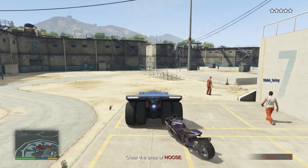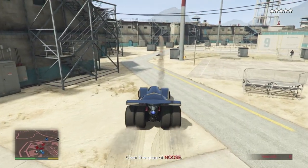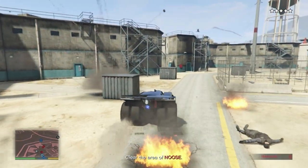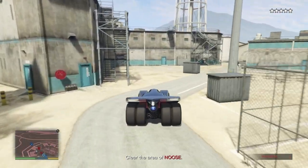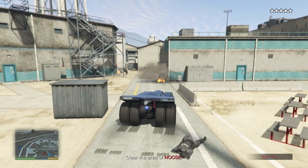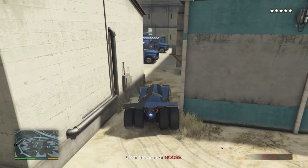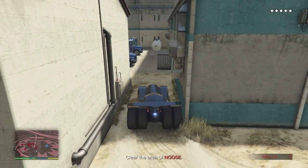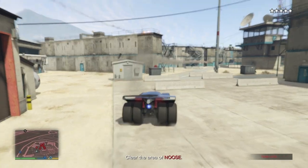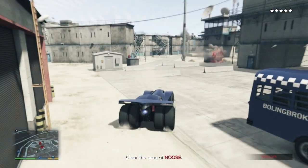As you parked far enough away from Ryszkowski, you'll still be inside your Vigilante. If you parked too close, your character will spawn outside of it. As soon as the cutscene ends, you can start locking onto the noose NPCs and blowing them all up. You'll also have help from the demolition team in their Buzzard, so you can start heading around the corner for the next wave of enemies spawning. There's a small gap between the two buildings to your west — that's your exit out of the northern yard.